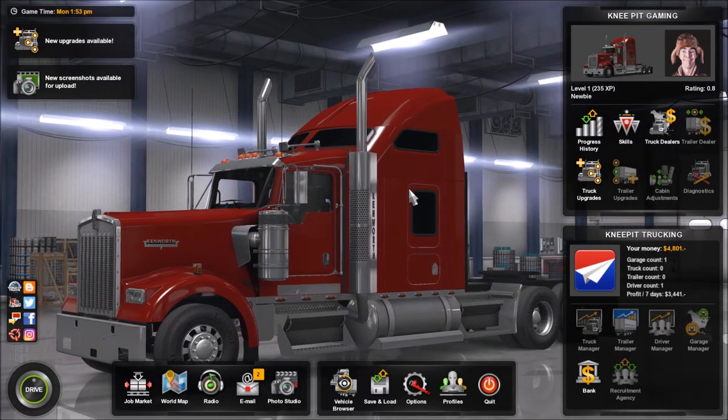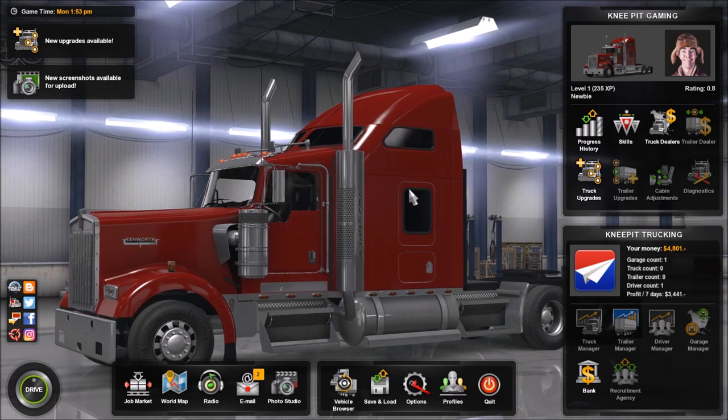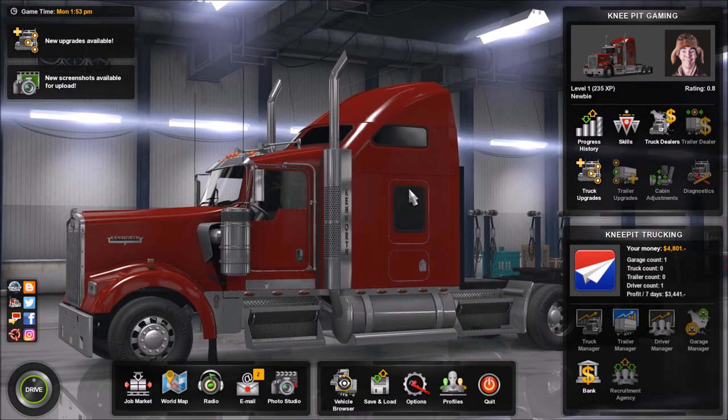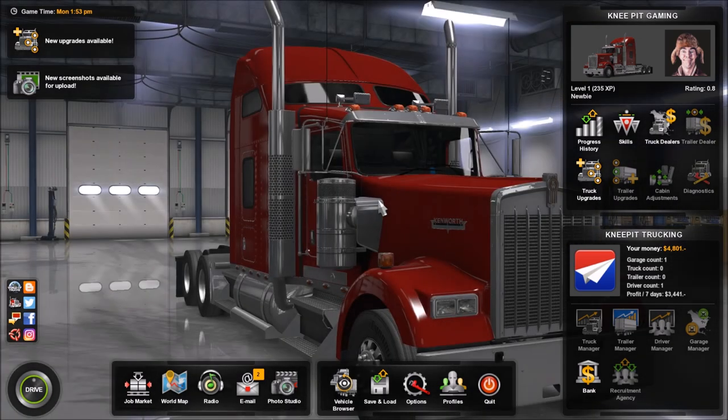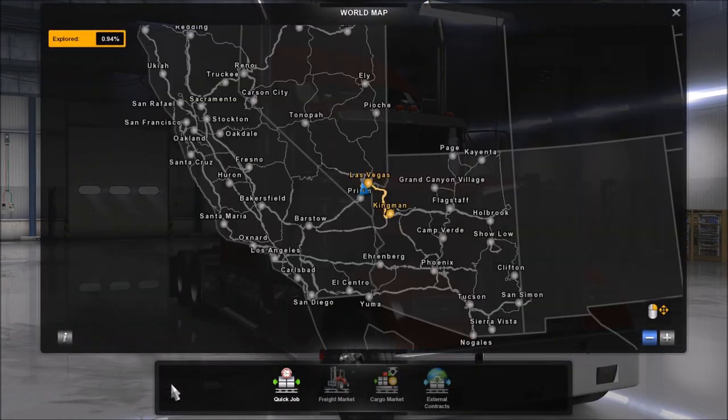Welcome back everyone to American Truck Simulator. Our goal in today's video is to not hit anything — how about that for a goal. We're going to try out some different things in today's video, but let's go ahead and get started by taking a look at the world map.